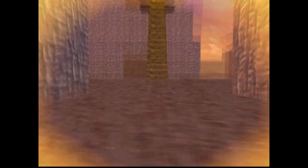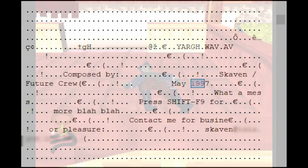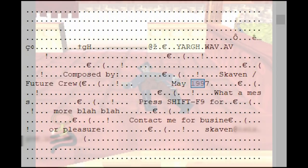That's going to be it for the gameplay today, but one thing I want to showcase before we sign off is this very funny and kind of frustrated note when you look at the bin file in a hex editor: 'Yarg.wave.av, composed by Skaven, Future Crew, May 1997. What a Mess. Press Shift F9 for more blah blah. Contact me for business or pleasure.' And then seemingly there's an email address.